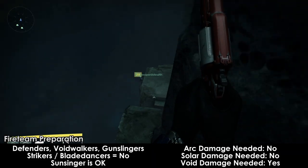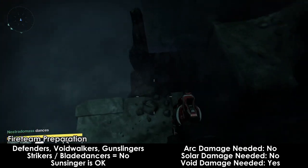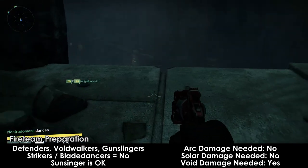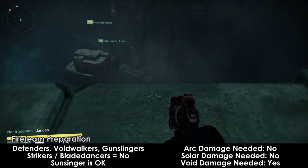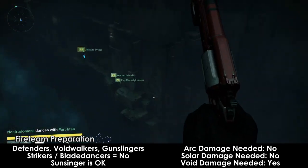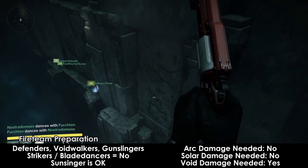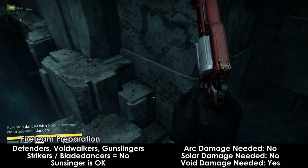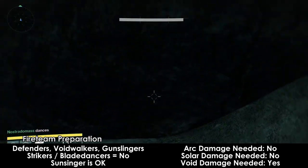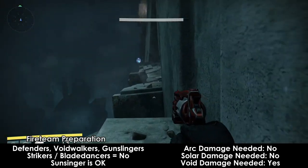A good team composition should include Defender Titans, Voidwalker Warlocks, and Gunslinger Hunters. Striker and Blade Dancer are not good for this fight and I do not recommend them. Sunsinger Warlocks are okay if you're worried about dying and want to use Fireborn, but Voidwalkers are better. The only element you'll need is Void Damage — Arc and Solar are not needed at all. Use the strongest weapons available but prioritize Void Damage.